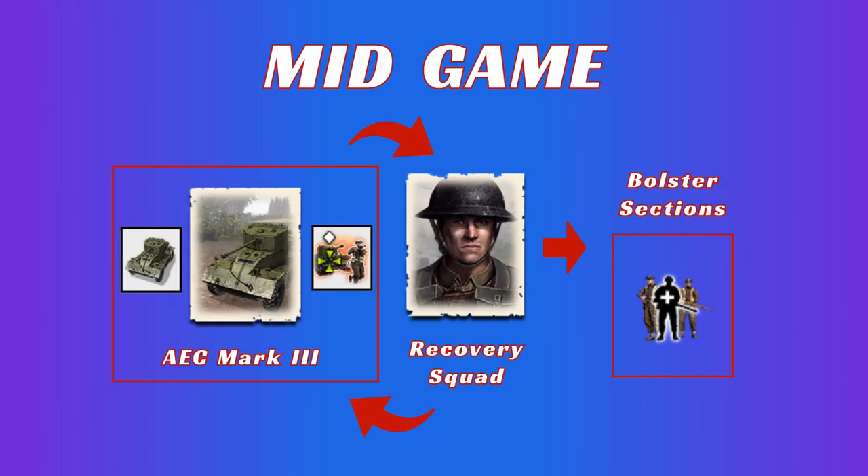At the beginning of the mid-game, you first want to build your AEC Mark III armored car. This requires you to first unlock the tech to requisition it, and then actually build the armored car itself. Once you build the armored car, you want to immediately upgrade it with the Designate Command Vehicle Ability. You then want to call in the Royal Engineer Recovery Squad. This can be used to repair the Mark III armored car, but can also be used as a potent close-quarters combat unit, especially when upgraded with the flamethrower, although I generally recommend upgrading it with minesweepers. If your fuel control in the early game is poor, you may be able to call in the Royal Engineer Recovery Squad before you build the armored car itself. This is fine.